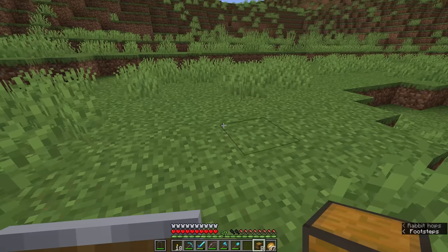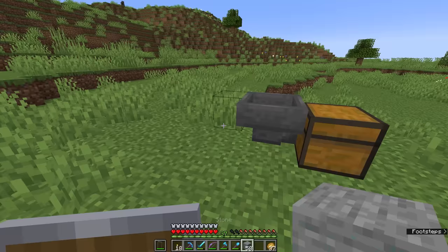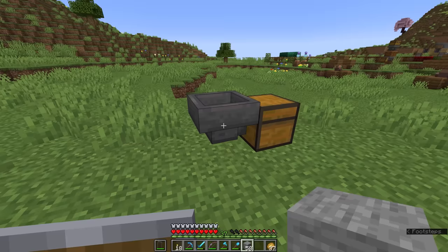We're going to start by placing an output chest and a hopper running into it, and then we're going to build the most basic item filter. This is not the filter we're going to be using for the rest of the video, but it is probably the smallest item filter we can make — the fewest number of ingredients to create a functional standalone item filter.